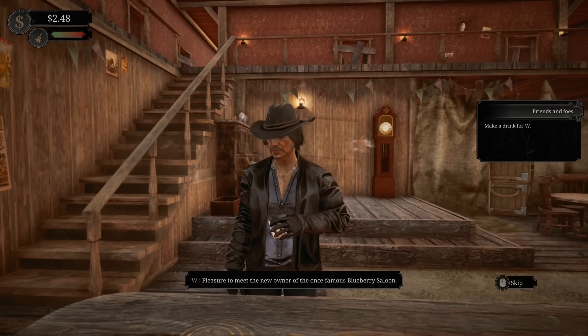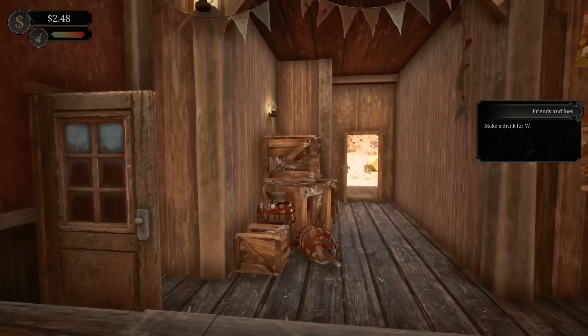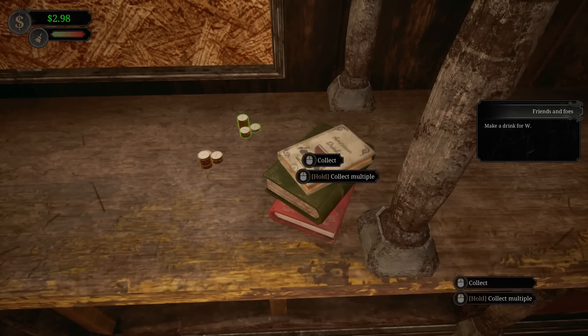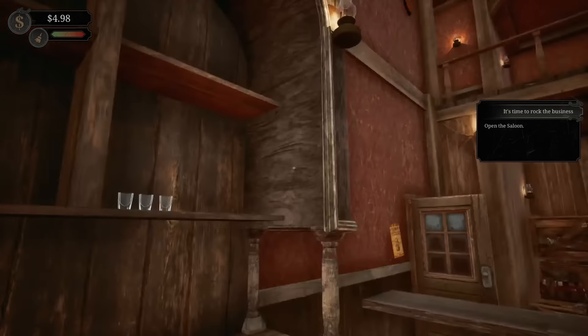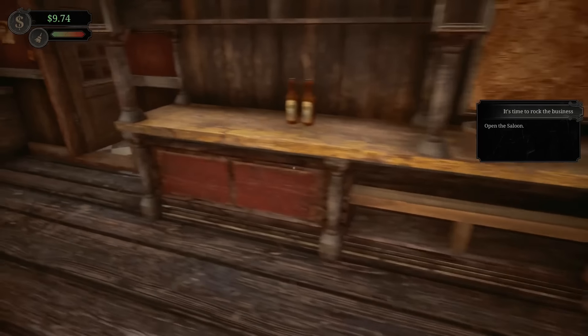Pleasure to meet the new owner of the once famous Blueberry Saloon. Do I have to clean the glasses as well? There's just money kicking around. These are my bits and pieces. Opening the saloon - you can either open or close using the information board. We've got a couple of glasses but we don't have much. I'm going to take the money. I've got only $10 now.